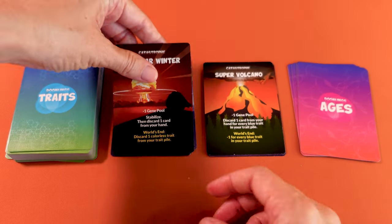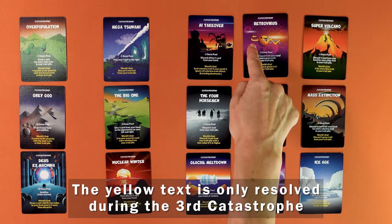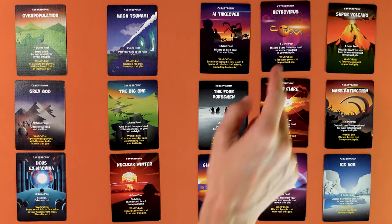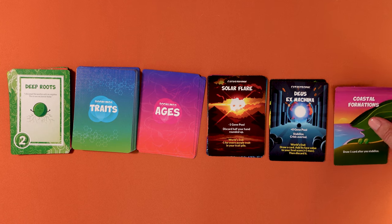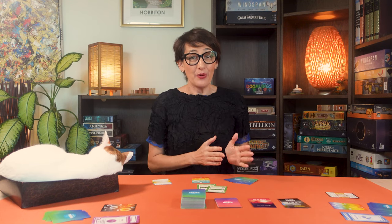Most ages are peaceful but sometimes you trigger a catastrophe that everyone must deal with. Catastrophes when drawn must be resolved immediately and they often shake up the game by wiping out certain traits or forcing players to discard cards. The first player is now the next one on the left. To keep track of catastrophes, start a new ages pile next to the previous one. Ignore world's end effects written in yellow unless it's the third catastrophe, as the game continues until the third catastrophe.